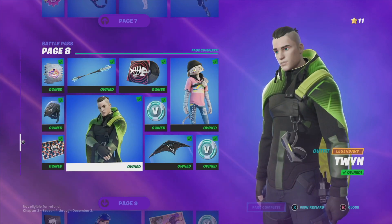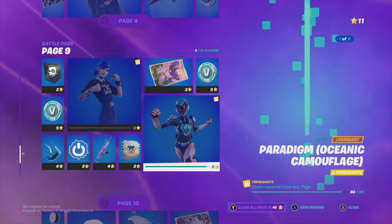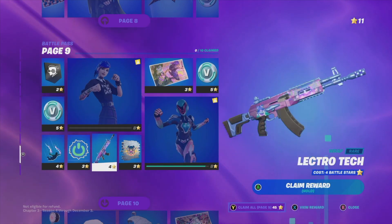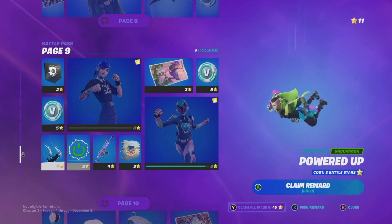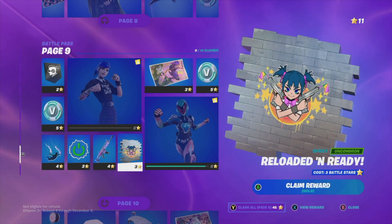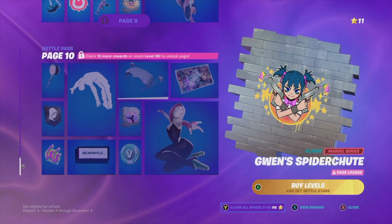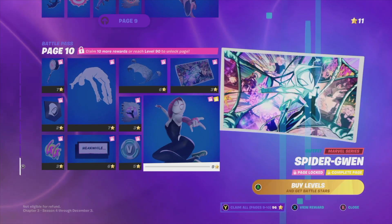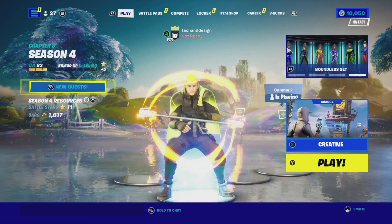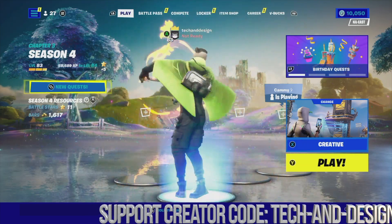That's it for page eight. For page nine, I only have 11 battle stars right now so I'll wait until I have 45 battle stars, which will also mean level 90. Once I hit level 100 I can finally move on to page ten. For now we can take a look at this awesome skin.